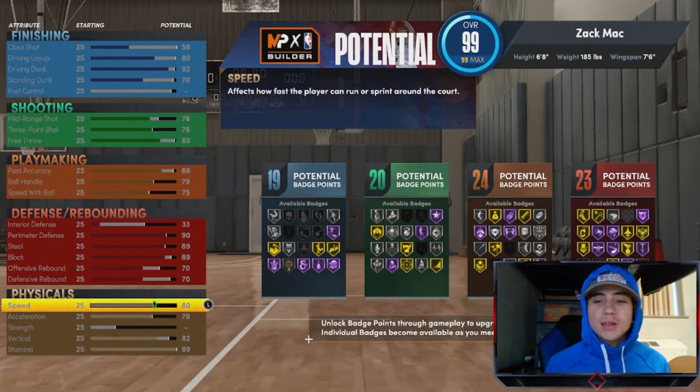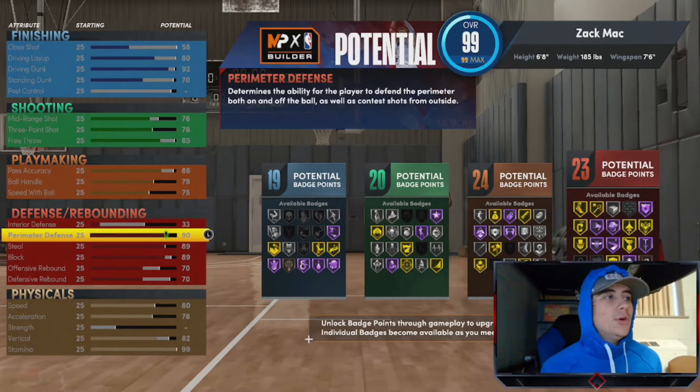Moving into the physicals, you're going to have 80 speed, 78 acceleration, 82 vertical, and 99 stamina. 80 speed and 78 acceleration is not slow — you'll be pretty quick, but not god-tier fast. This matches LeBron's build very well. The 82 vertical will help you get contact dunks, and the 99 stamina means you won't run out of stamina very easily.